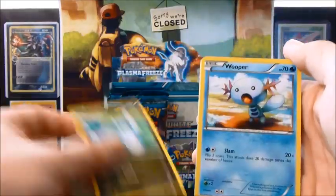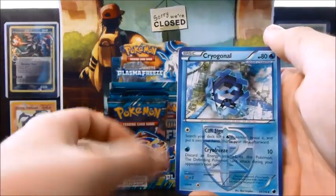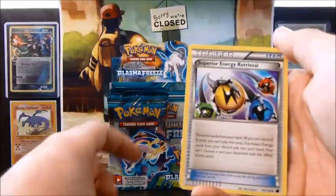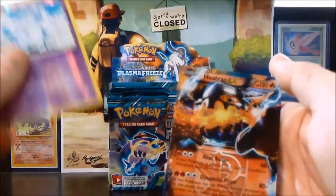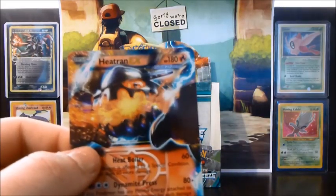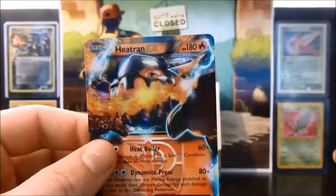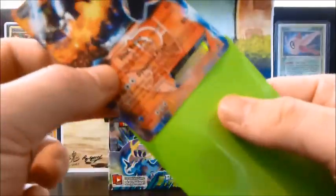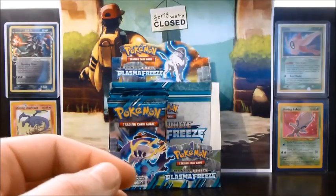Alright, so we have Dratini, Wooper, Beldum, Pawniard, Chinchou, Cryogonal, Onix, Superior Energy Retrieval, a Neat Arena Reverse, and a Heatran EX. Probably the worst EX in the set, and it's also one I already have, so this one will be for trade if anyone is interested.